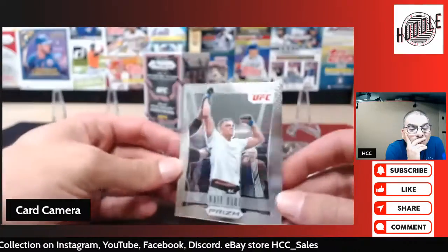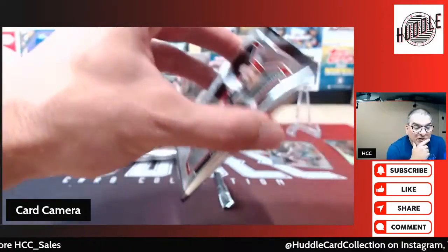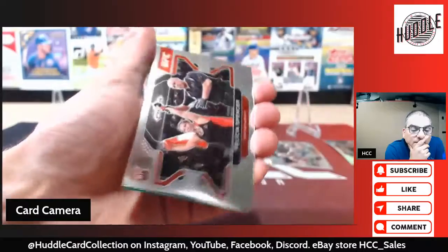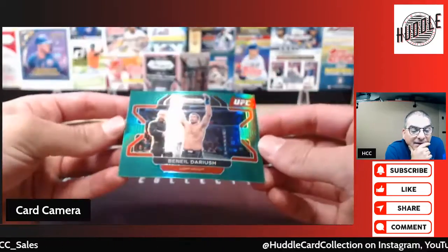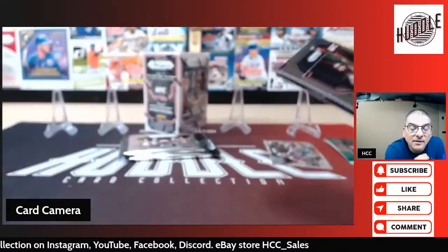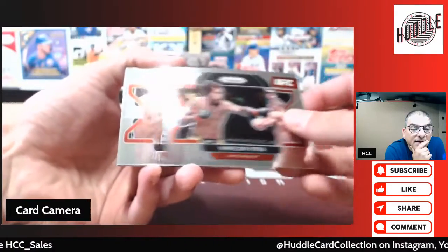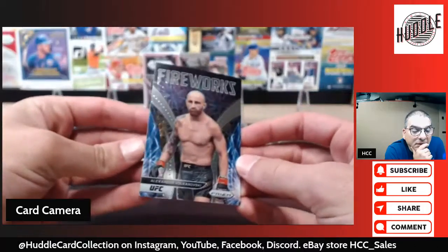I'm not sure what that card is called because it's different than the others — just the borders. No distinct mark on it, so it's hard to tell. Rookie Rosa, rookie Felicia Spencer, rookie Rafael — we got green, we got a green prism! And Neil Magny. Tiago Santos.